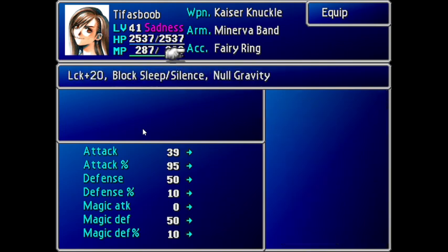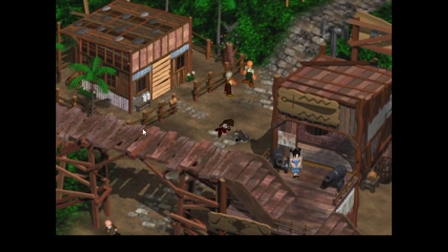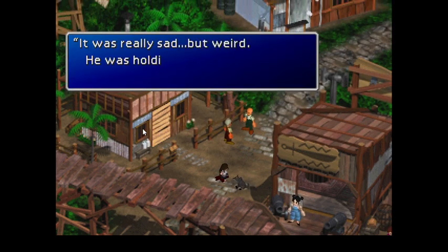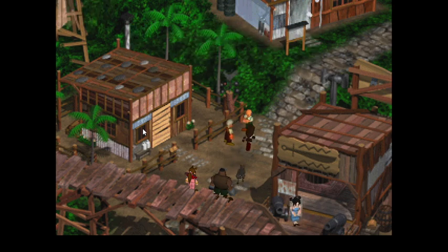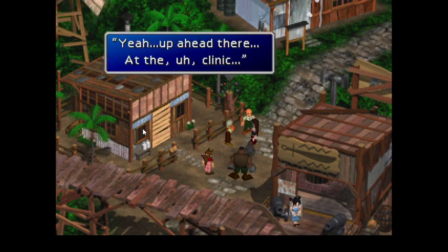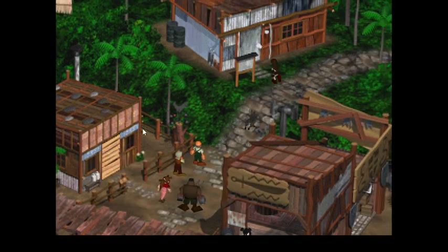I go with Sleep and Silence and Null Gravity. I'll have these favored for all of these guys, because usually they hit you with Silence. And if I remember correctly, we will have a battle with Weapon. I will lose Tifa here - what am I doing? I did Materia Adjustment for no reason. I will get Cid on the team instead. I should have looked for Cid rather than... fuck.